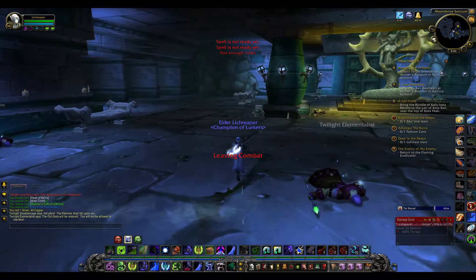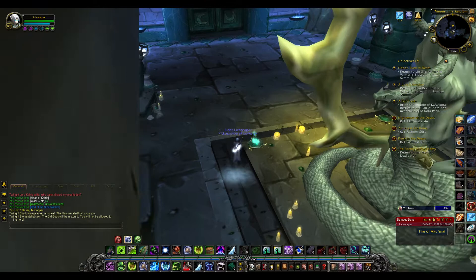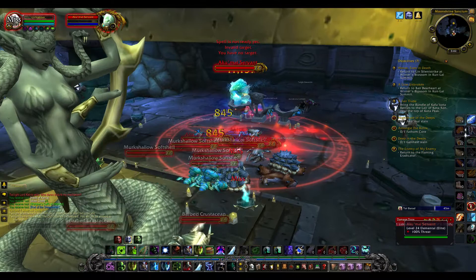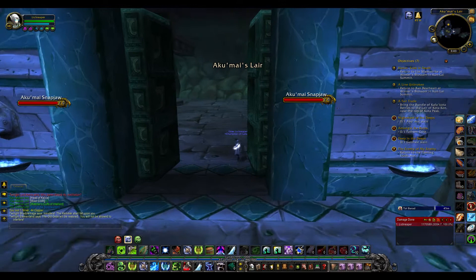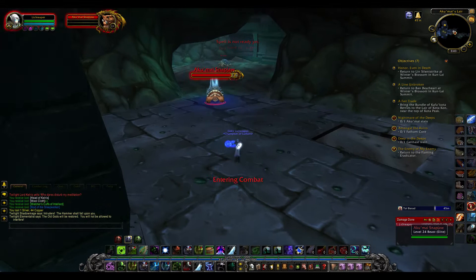I need to light these guys and then fight a bunch of critters, if I remember correctly. Here come the critters — it's pocket minus servants and stuff. That was pretty easy. It's a really difficult fight when you're at level, but obviously at level 88 it's nothing at all. And then it unlocks the door, and this corridor here, if I recall correctly, takes us down to the final battle here in Black Fathom Deeps.